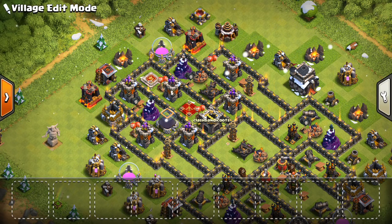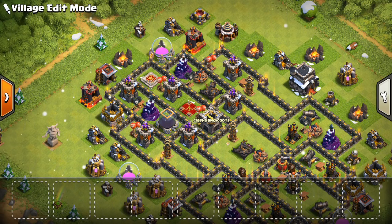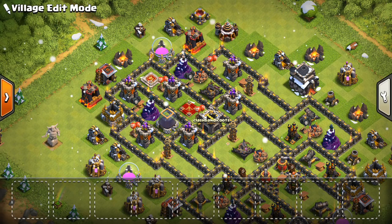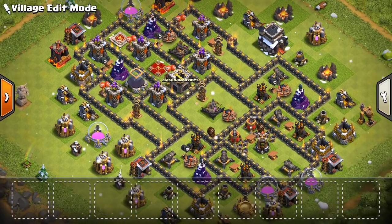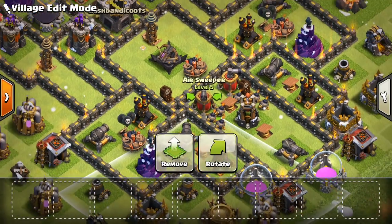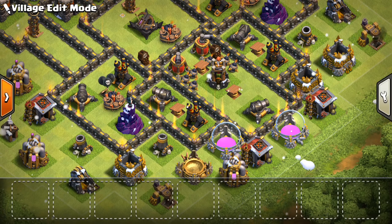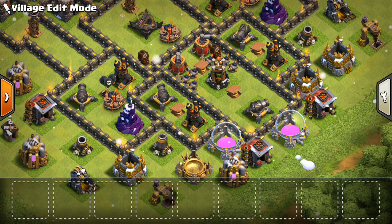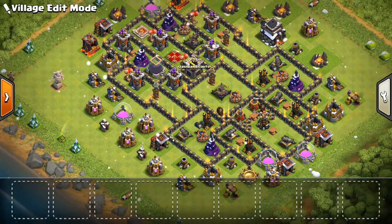The reason Laloon is so powerful is when those Lava Hounds sit and get targeted by everything that's not the air defense — the Archer Tower, the Wizard Tower — they soak up all the traps. That's when it's really dangerous and that's how it can wreck your base. By splitting it up like this, that makes it very difficult to use Laloon. The air sweepers are down here; it's better off using them down here than up there. We want to make sure it's not too easy to roll over this base with Laloon, and that ensures there's really no way you can use Laloon. I think this base is pretty anti-Laloon.